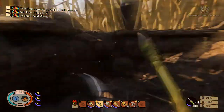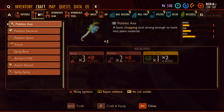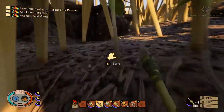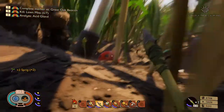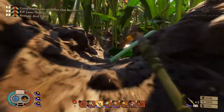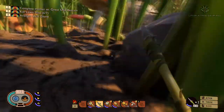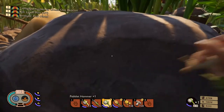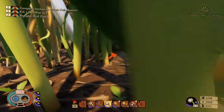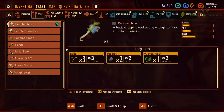Let's go down here and see what rock this is. We need a torch — to craft the torch we need two pebblits and three sprigs. One, two, three sprigs — and I need a couple of pebblits. Oh there we go, two pebblits, that'll do. Torch!